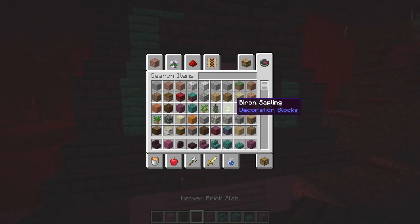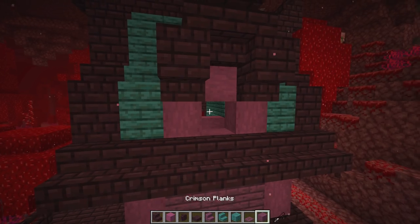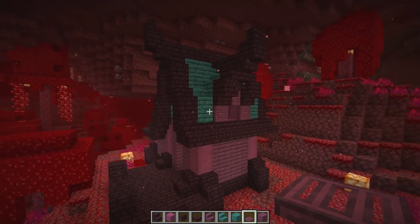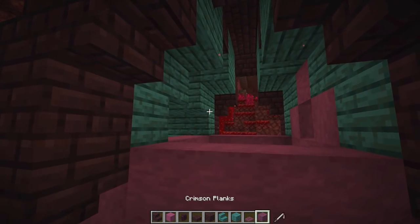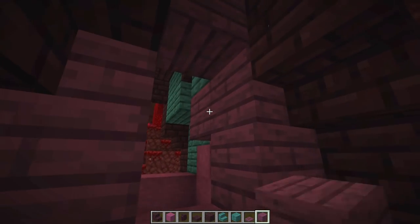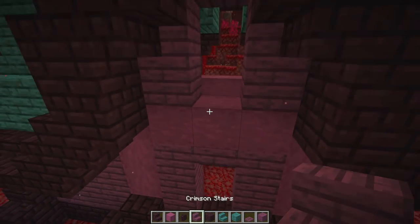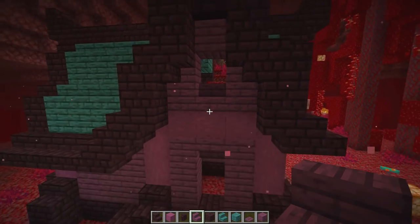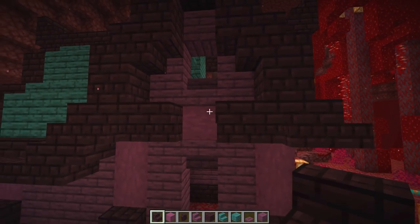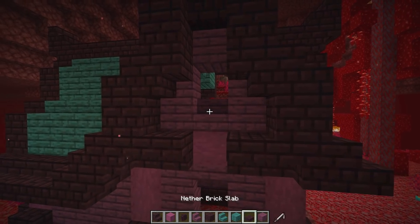Putting the crimson trapdoors right on the edge here and here, and one on the top. For this little gap - it's really simple - covering it up with crimson planks going all the way down, then putting a regular or upside down crimson stair right there. And we have ourselves a nice little window! We can also do a little overhang here - two upside down stairs and a slab of nether brick in the center.